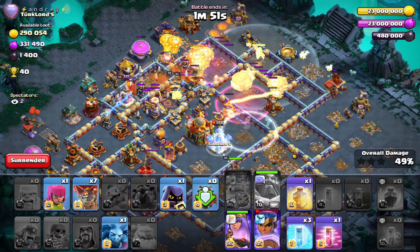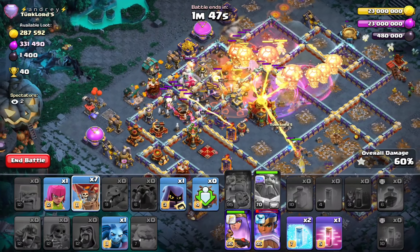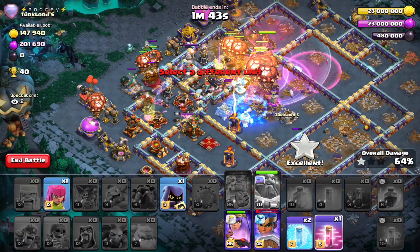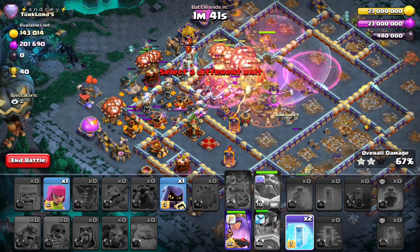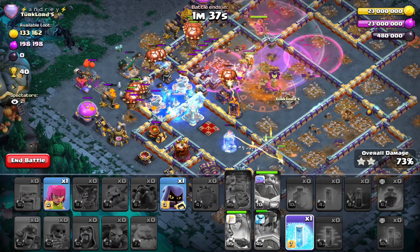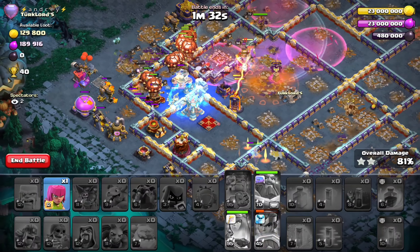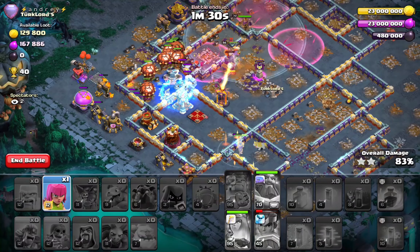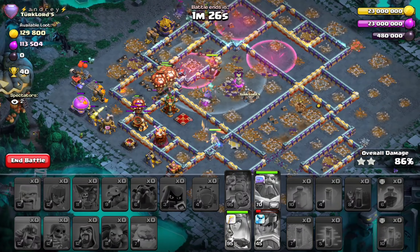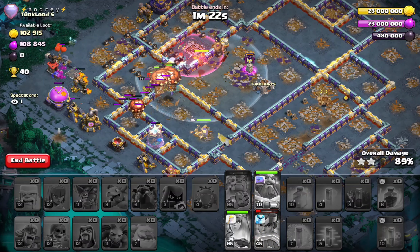We want to pop an early warden ability, so we're going in for the town hall. At the same time I'm making the champion invisible. This is where some people struggle because a lot of things are happening at once, but the heal spell is the key — you can heal back up your loons that were taking a lot of damage. A few more headhunters for the enemy queen, but they died unfortunately.